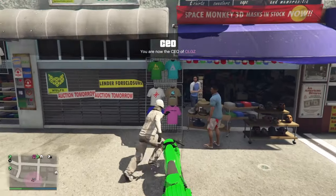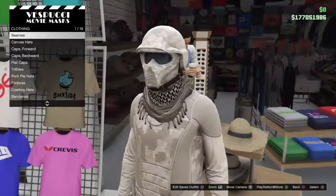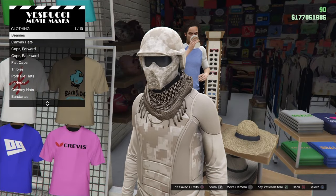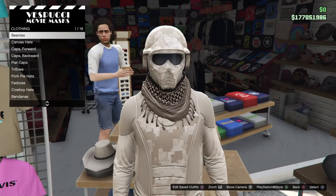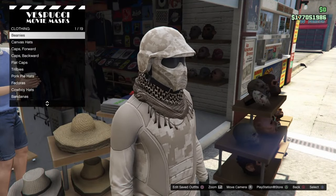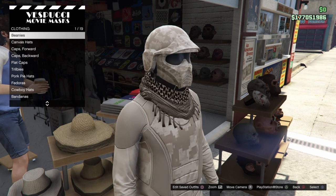The bulletproof helmets do help you in free mode when getting shot in the head, so it gives you a tactical advantage and it looks really good. I finally have a tan desert outfit — little things like this that I wish we could just normally do without having to glitch.